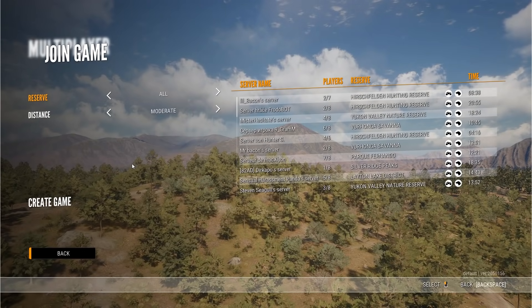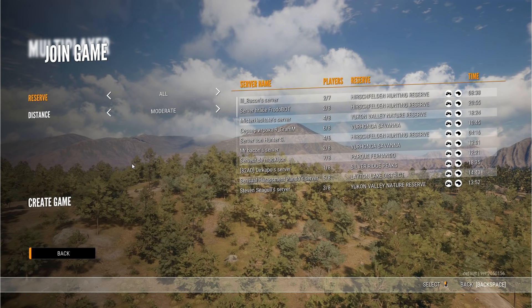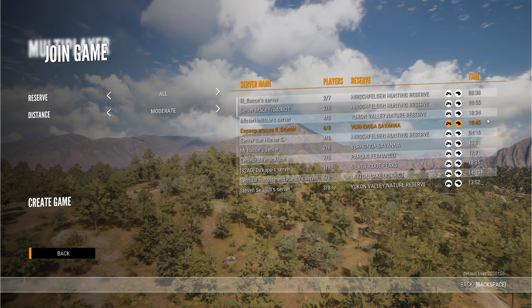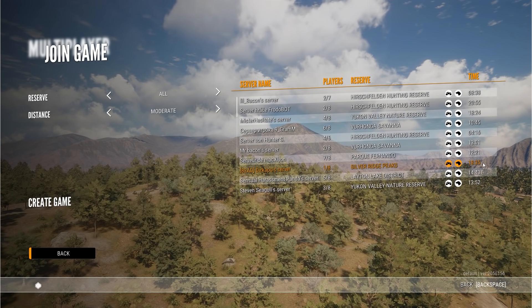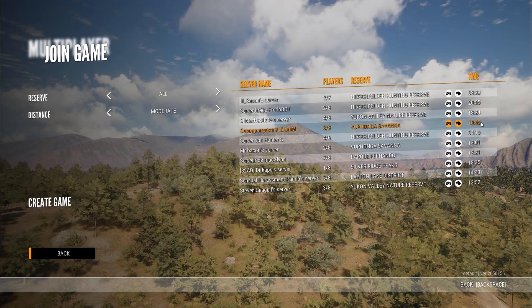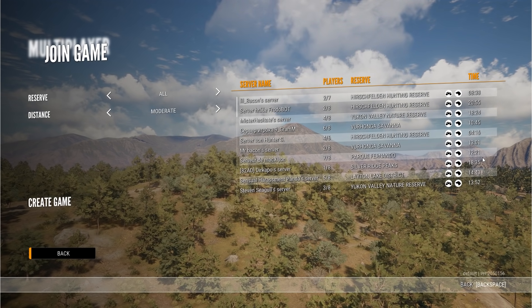One of the things that did happen in this patch that was a really, really big improvement — and it wasn't even mentioned anywhere — is that right here on the multiplayer selection screen, they have actually added time. This has been something I've been requesting for probably two or three years, and it is finally here. What's more impressive is that it's actually what time it is in-game as well, so it's correct. That is a super good improvement that came with this patch.